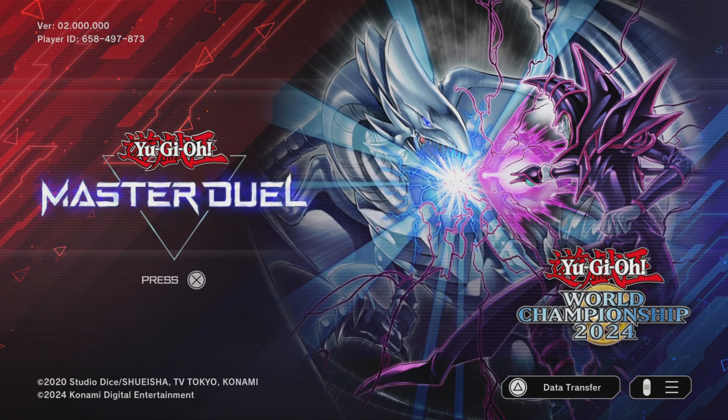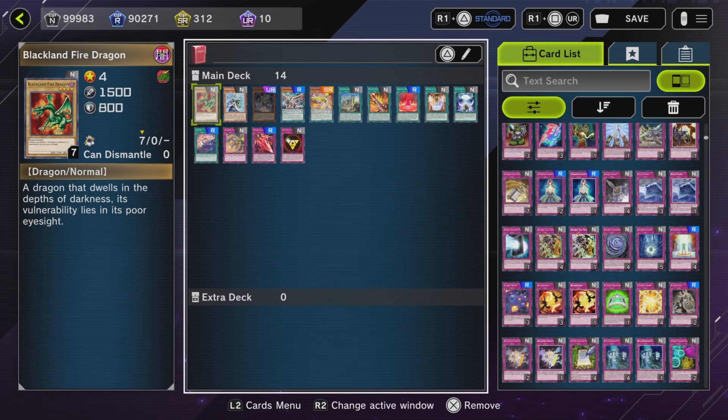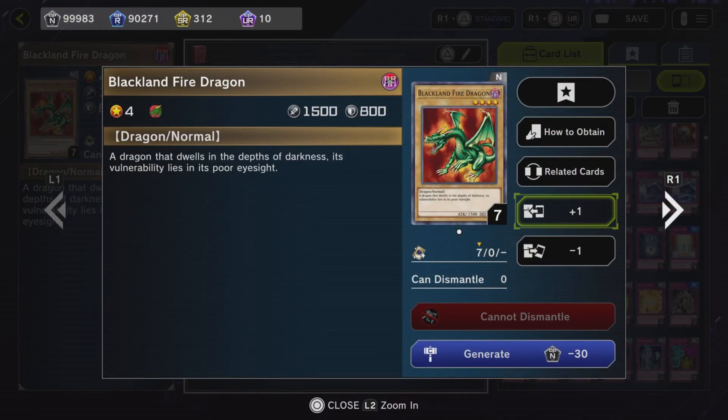I'm not going to show you all the staples in the game — I'm going to show you the main ones that most people run. So this is how pretty much the deck is normally going to look. The minimum is 40 cards, the max is 60. So let's just go through them.